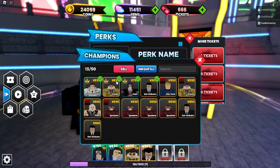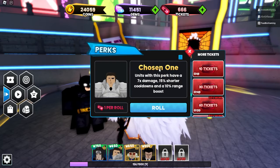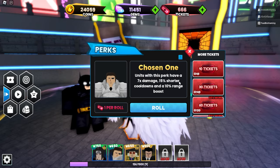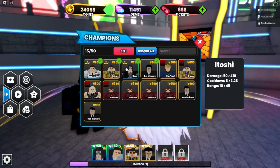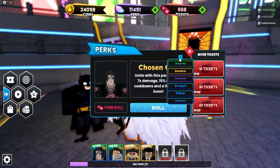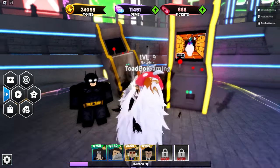Hold on guys — it is called the Chosen One. So I got the Chosen One, which gives you seven times damage, 15% shorter cooldowns, and a 10% range boost. There he is on our Itachi unit. The Chosen One is the rarest trait, and as you guys can see, it is super OP.